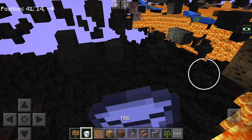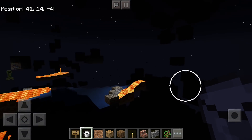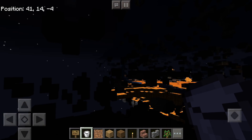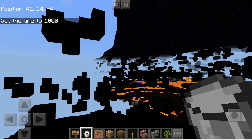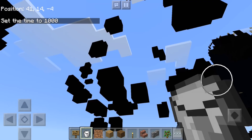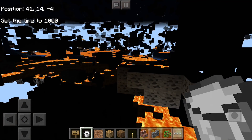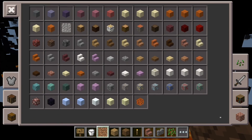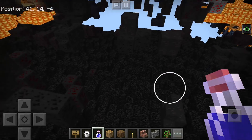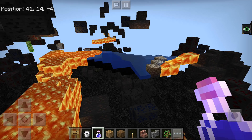Let's go ahead and drink some milk to remove the effect. You can see it is really, really dark and hard to see really anything at all. Setting the time to day will also help — you can see the silhouette of these blocks a lot better. Going back to drinking a night vision potion, and there you go — now you can see a lot of these blocks much more easily. I suggest using a night vision potion.